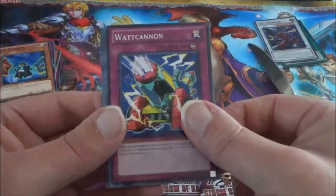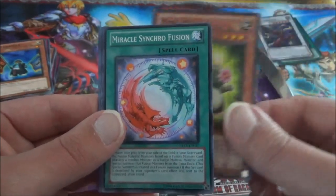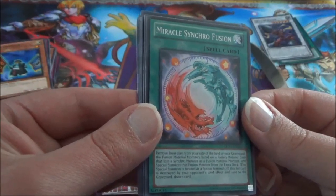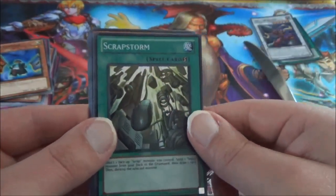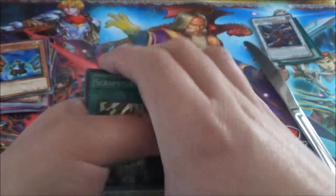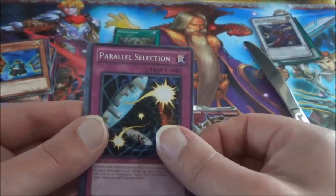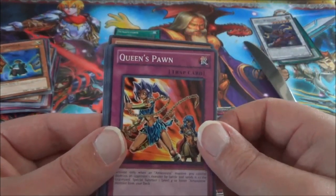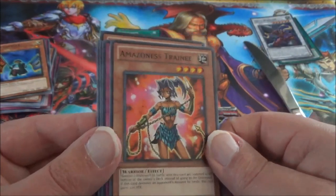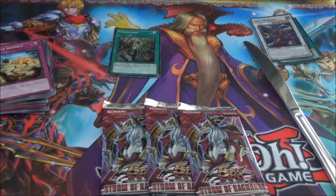Looks like we might have something here. Watt Cannon, Mine Mole, Miracle Synchrofusion — a Fusion card, it looks like. And we do have a foil here — Scrap Storm! I don't know if it was a very useful foil, but still better than nothing. Parallel Selection is our Rare. We have a Fiend, Queen's Pawn, Amazon Trainee, and Battle Instinct. That's it for the Duelist Revolution pack — I only got one foil, and that's the Scrap Storm.